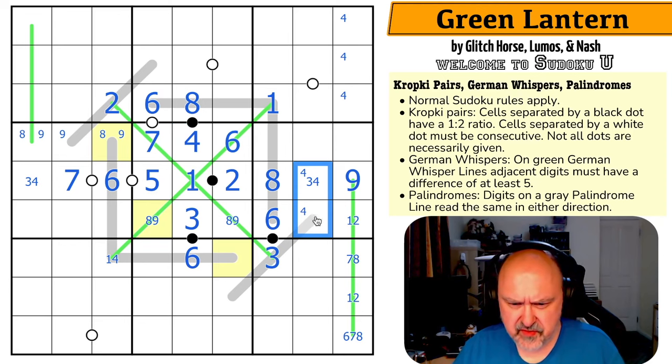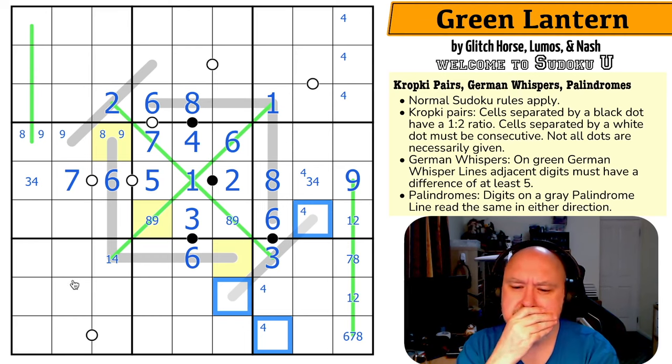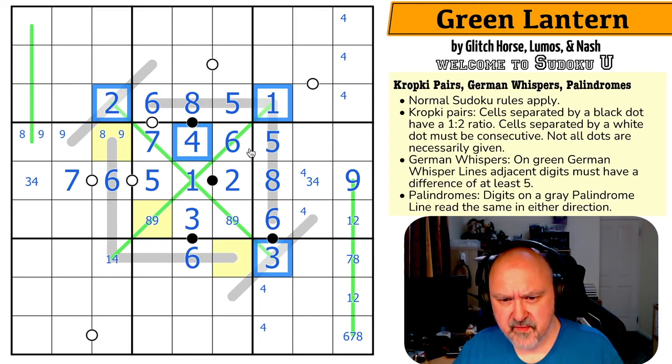Four isn't in any of those, so four is in one of these two. If four is there, four is there and four is there. That digit equals that digit. It can't be one, two, three, four, or six through nine — that's just five. And these two digits: can't be one, two, three, four, six, seven, eight, or nine. Those are just five as well. Wow — which puts five down here. These two can be one or four, can't be eight or nine because of the eight-nine pair. So these are one or four — a one-four pair.